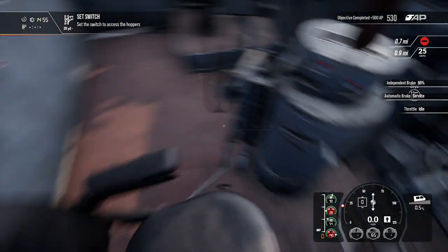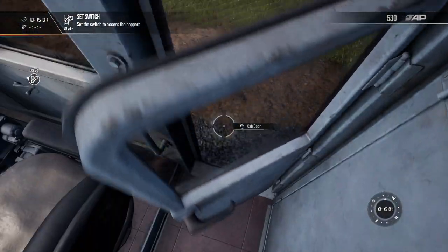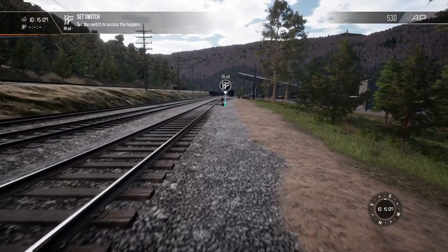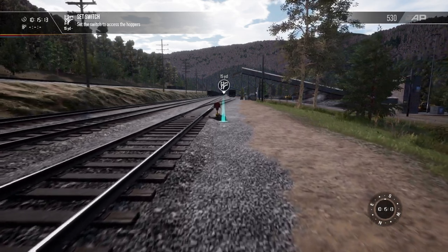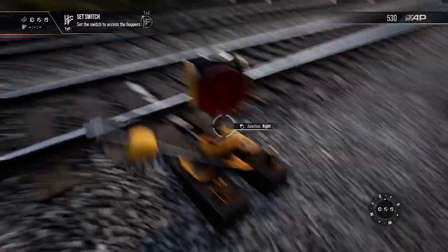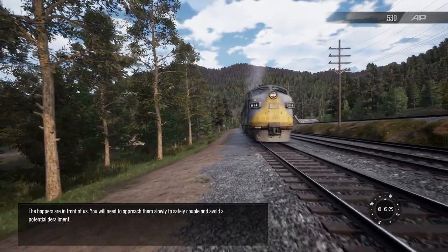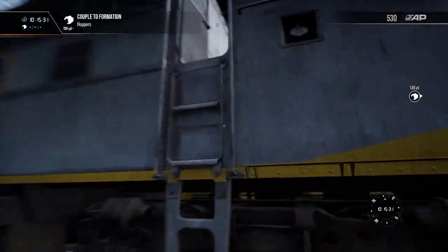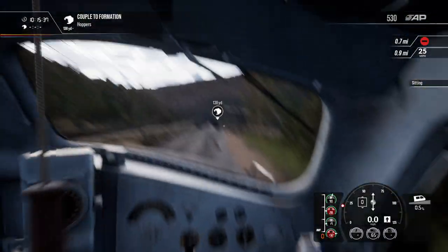Climb down and make sure the switches are set to the correct position. I guess we could go out either door. The game is telling us we need to pick up some coal — the hoppers are in front of us. You will need to move slowly to safely couple and avoid a potential derailment. I guess they call them coal hoppers, don't they? Maybe in England they're called hoppers. No, they're called hoppers in America too.